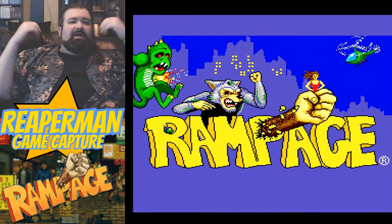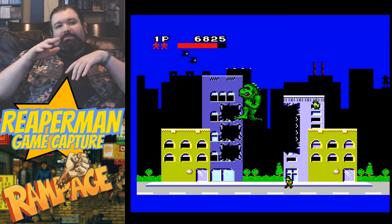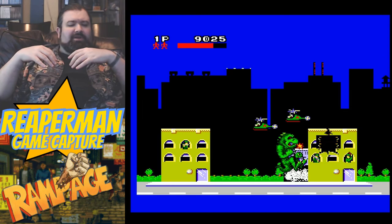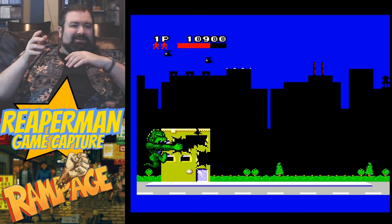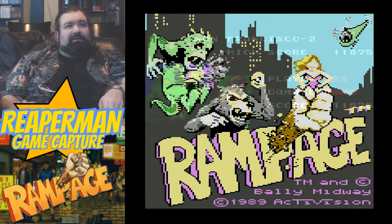Now we come to the Sega Master System version. This is a clear visual upgrade and maybe the prettiest available on NT Mini. All three characters are available. Control, though, is a bit of a mixed bag — in some ways handling is considerably better than most of these, but one odd quirk is that a punch while attached to a building at too low a level will drop players right off that building, and that can happen a lot more frequently than one would expect. This game offers FM sound, which some region Master Systems could take advantage of. To my knowledge Rampage wasn't released in those regions, so it's kind of strange that it's supported. But since NT Mini has no trouble playing back this high-quality audio, players have the option of making it sound even better than they remember.